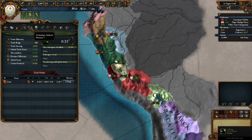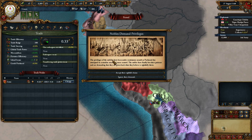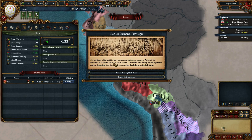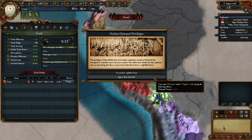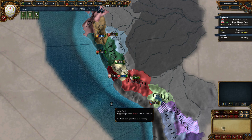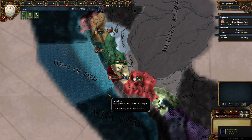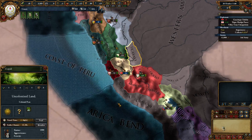All right - nobles demand privileges! 'Privileges of the nobility have been under continuous assault as Pachuti has attempted to centralize more and more control. The nobles have finally lost their patience and are demanding what is rightfully theirs.' Options: accept their claims and lose ten prestige, or get a little bit more national unrest. Nobles event lasts until August of 1449, one year of minus two unrest - oh well, nothing we can't really handle right now. We still have allies that can jump into any war we decide to declare, and like extra 4,000 men available.